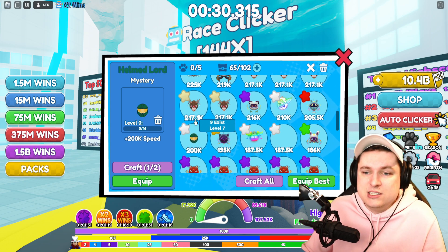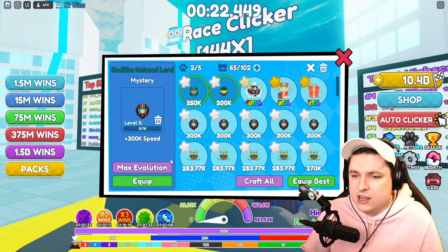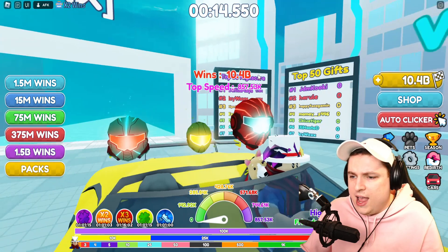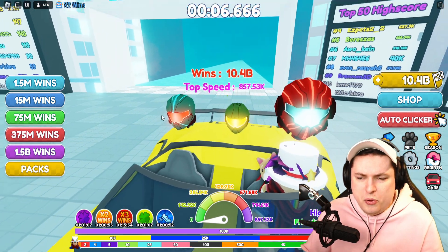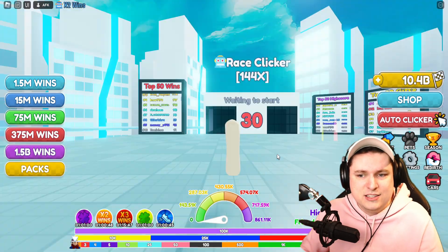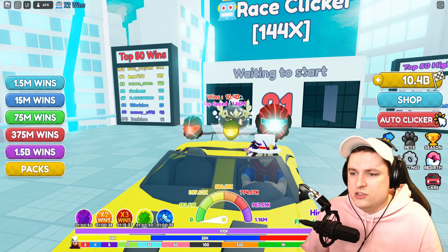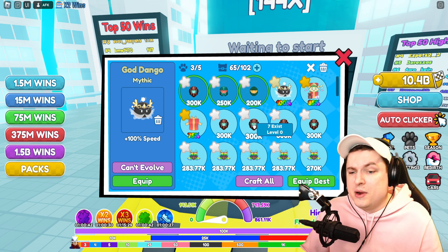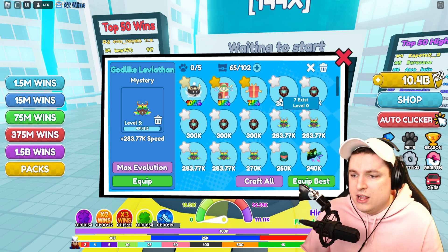Now for the secret — the Helm Lord. First the basic, then the shiny Helm Lord, then a full team of godlike Helm Lords. These are clearly a Halo reference, especially the color scheme on the basic. The shiny has a super nice color scheme too. Personally I think secret pets should be a bit more visually special, but the stats speak for themselves — a staggering 300,000, making it better than even the godlike Leviathan.